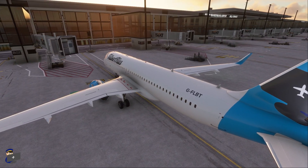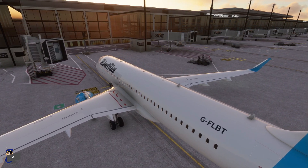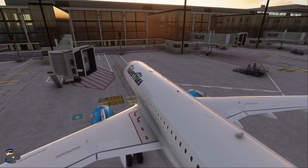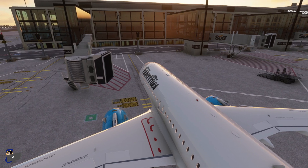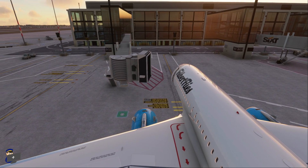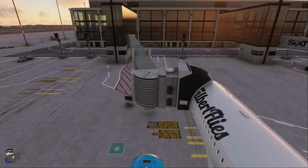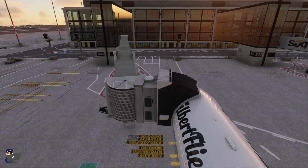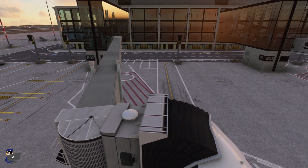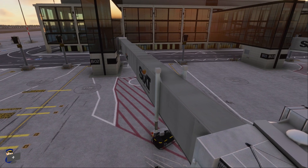Welcome to Berlin-Brandenburg. We're parked up here on stand Bravo 2 and we'll start by having a look at the jetway connecting to the aircraft. No sign of the jetway hood going through the aircraft skin, and it lines up with the door very nicely. Let's move on to having a look at some of the modelling and texturing around the airport, beginning with this jetway itself.